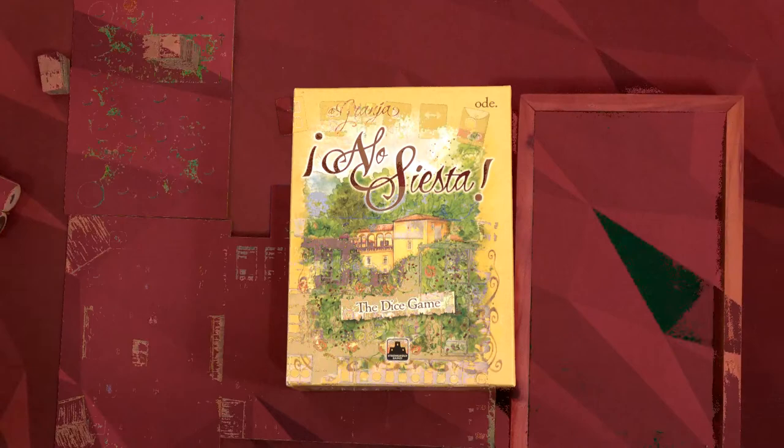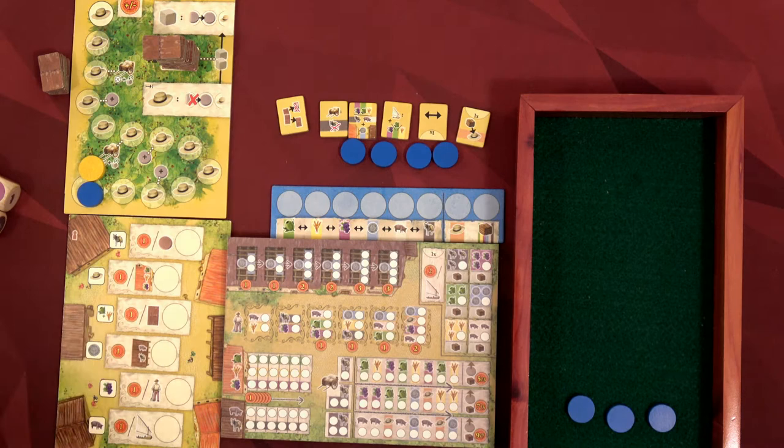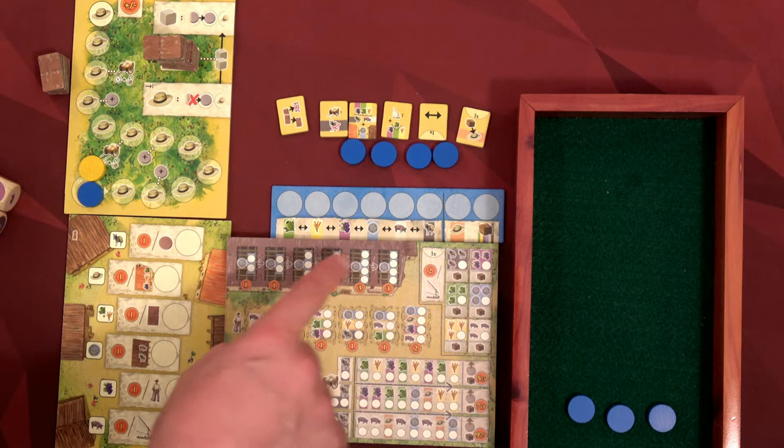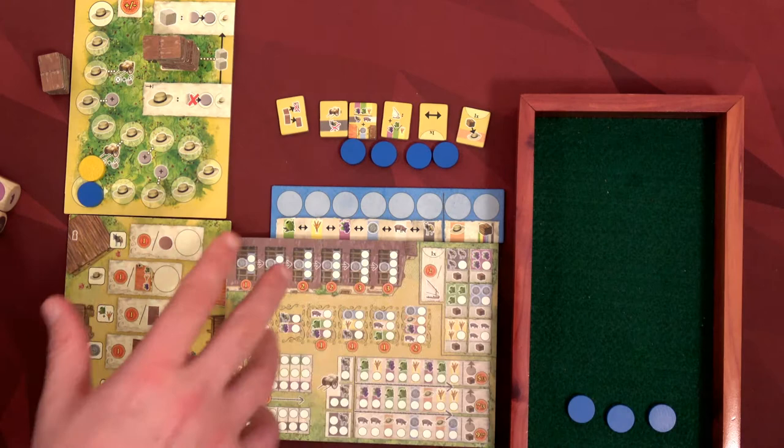The first thing you want to do is make sure you're using the player one side of these two boards — the siesta board and the market board. This is a write-and-play, so as you gain goods you're going to be writing them on your board and getting different victory points. It's a beat-your-own-score game, but there is an AI that does a little bit of prevention, which creates tension while you're still just trying to get the most victory points. I'm going to be the blue color.